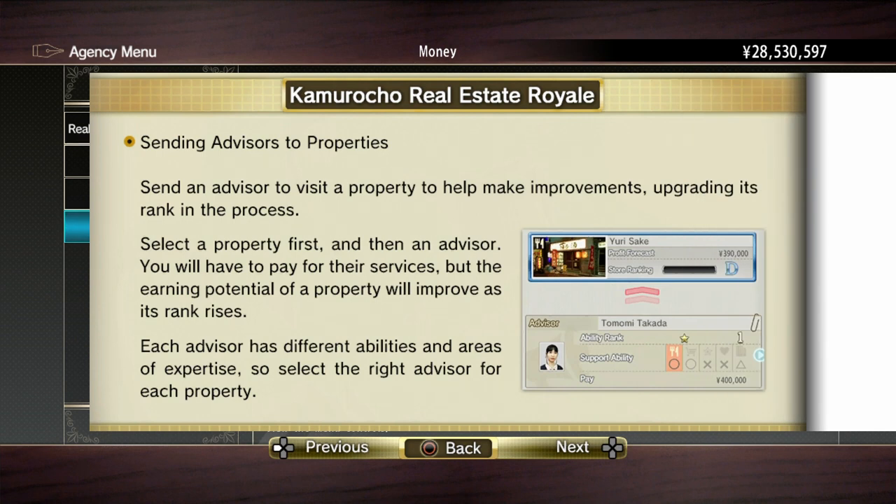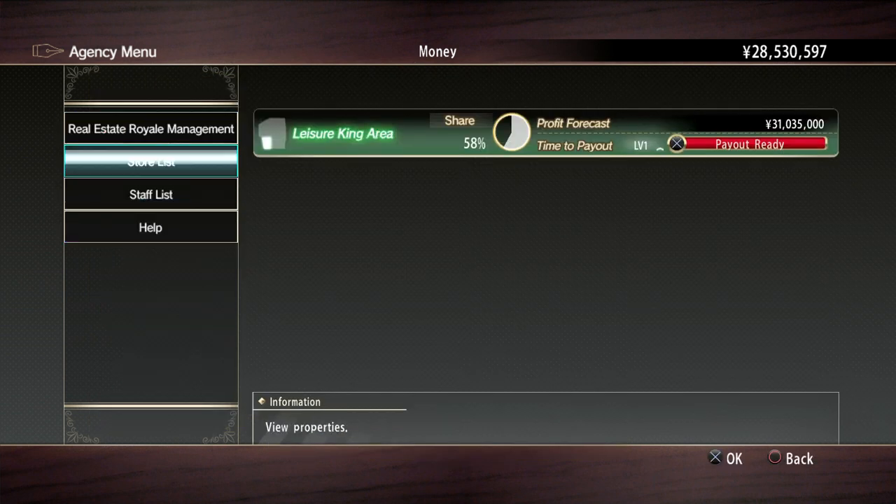Sending advisors to properties: send an advisor to visit a property to help make improvements, upgrading its rank in the process. Select a property first and then an advisor. You will have to pay for their services, but the earning potential of a property will improve as its rank rises. Each advisor has different abilities and areas of expertise, so select the right advisor for each property. I'm going to show you how to know where the expertise in your advisor is. We're going to go through basically all this stuff.